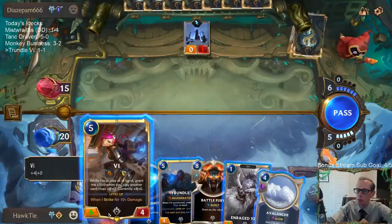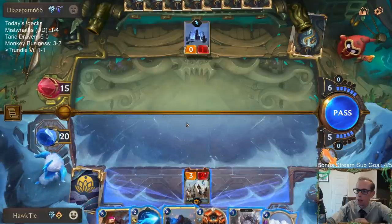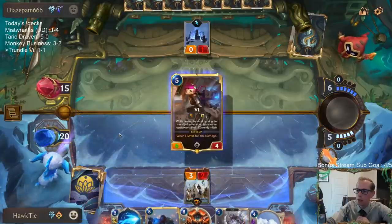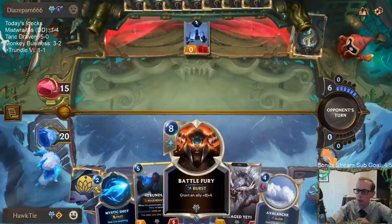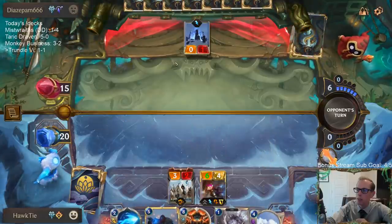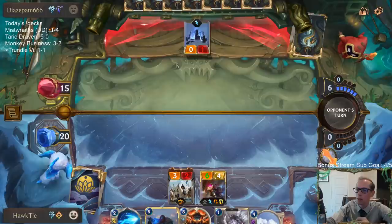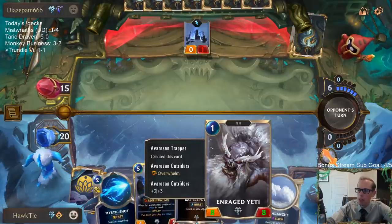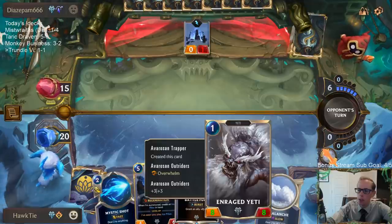So it is possible to have extra spell mana. I'm definitely worried about that daybreak card. The Enraged Yeti is my best threat here — it's an 8/8 with Overwhelm, which is like Trample in Magic, so an 8/8 Trample for one mana. We did have to do some work to create this card though.